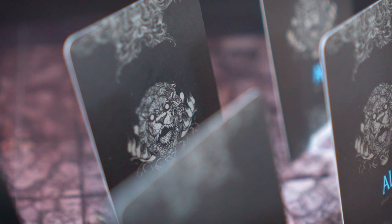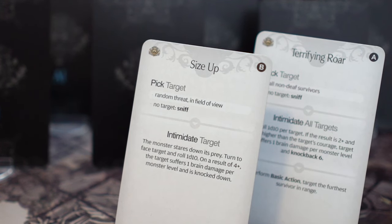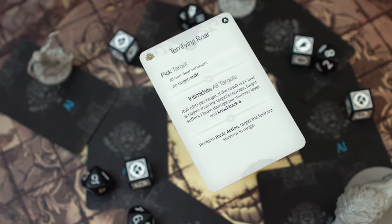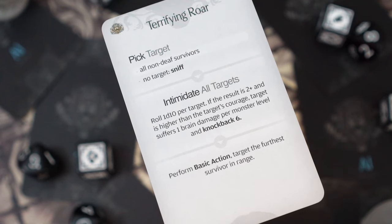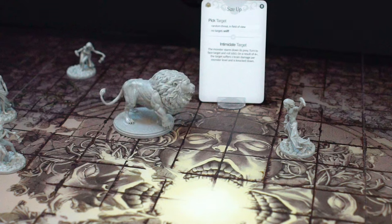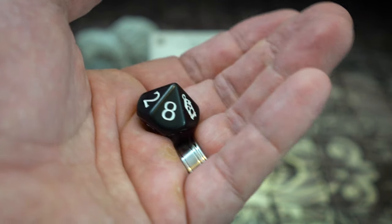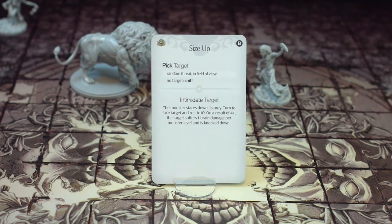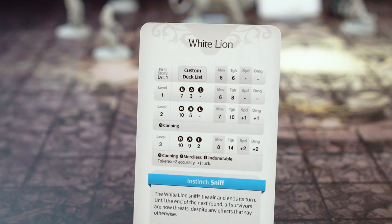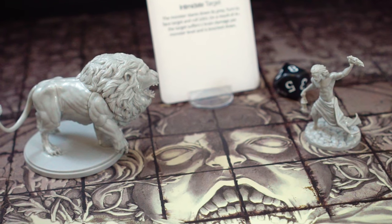Something else that can happen: intimidation. Cards like Terrifying Roar and Size Up both have intimidation actions, and rather than physically harming the survivors, these actions cripple the mind and cause brain damage. Each individual AI card explains how the specific intimidation is performed. Size Up's intimidation has the lion turn to face its target, then a d10 is rolled. If a result of four or above is earned, the target suffers one brain damage for every monster level and is knocked down. The White Lion's basic action card shows its monster level, which throughout the first story remains at one. Note that the White Lion does not need to be adjacent to intimidate its target.